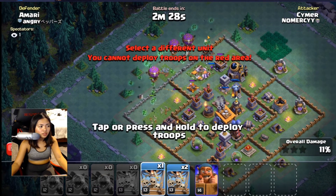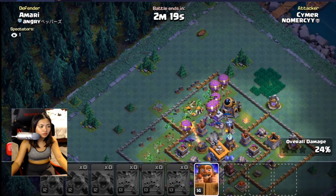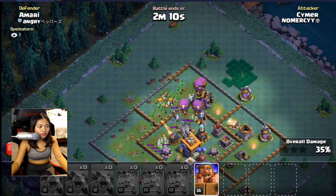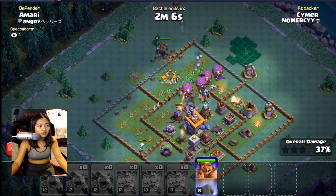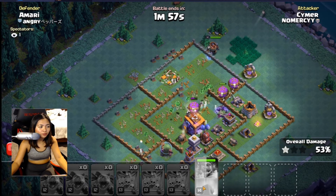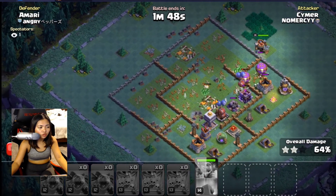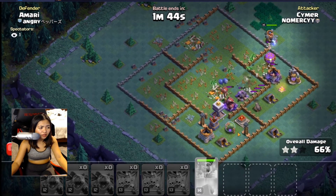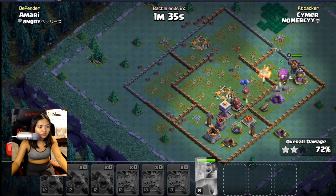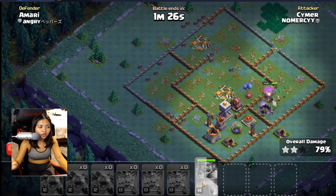You have to be really fast when using minions and balloons. You deploy the minions first, and then the balloons follow. The minions act as fillers — they buy time for the balloons to reach their target defense. But see, the air defense will always destroy all of your air troops. That's the number one enemy of your air troops — the air defense. That's why I don't like attacking with air troops when there are a lot of air defenses.